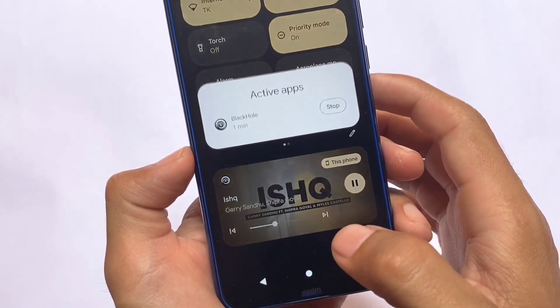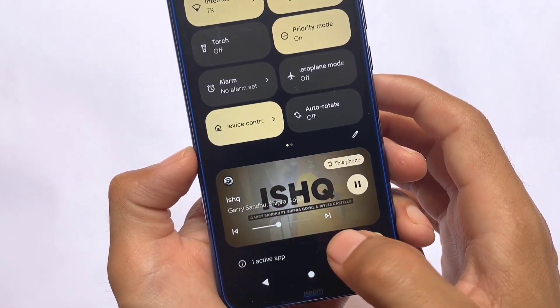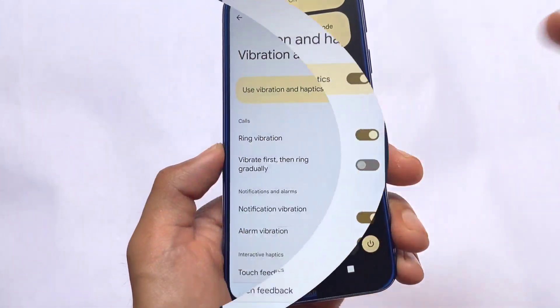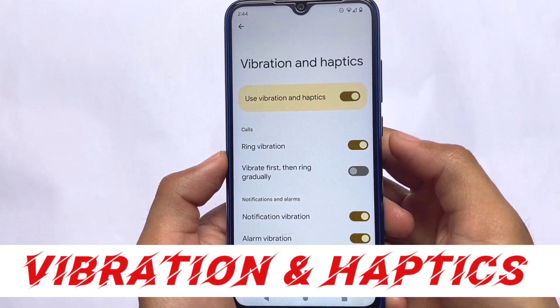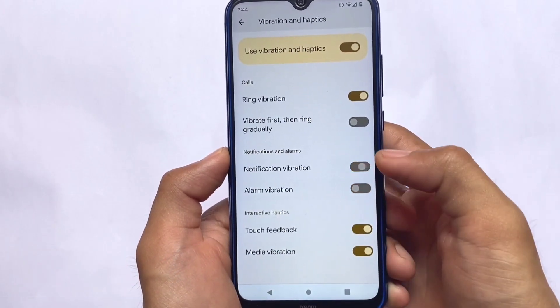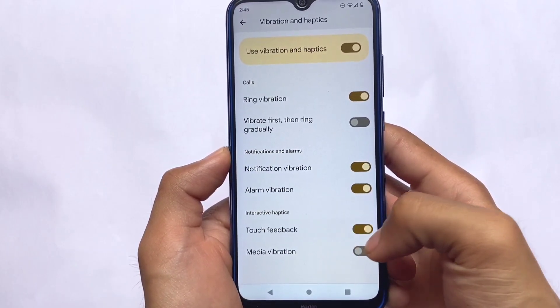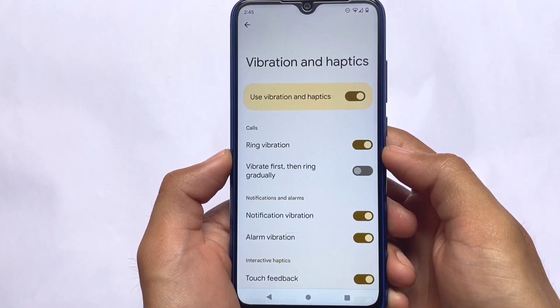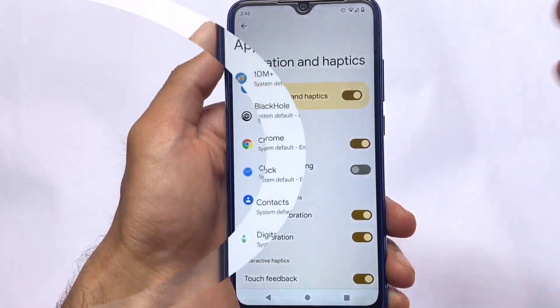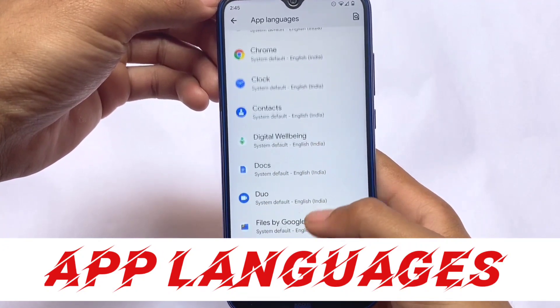There's also a shortcut — a pill-shaped indicator — that shows how many active apps you have running, which you can stop if you want. Vibration and haptics also have some customizations now, including notification and alarm-related vibration settings.